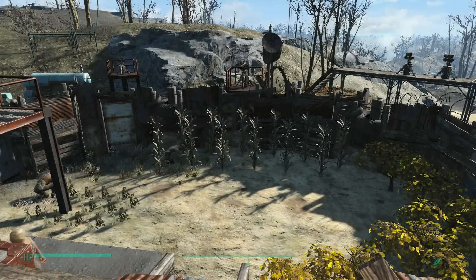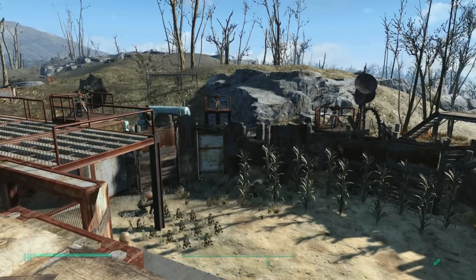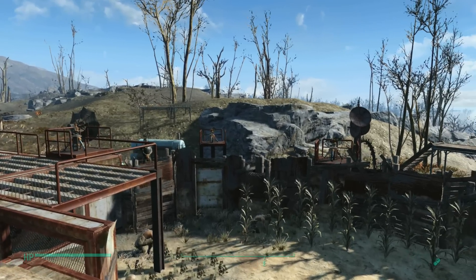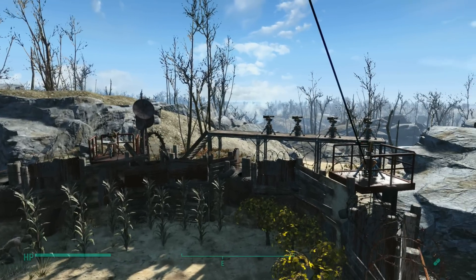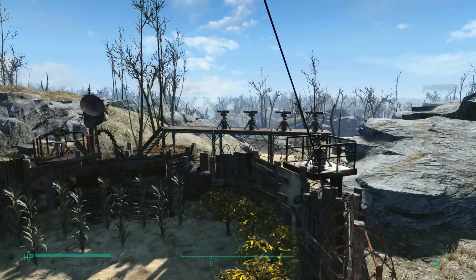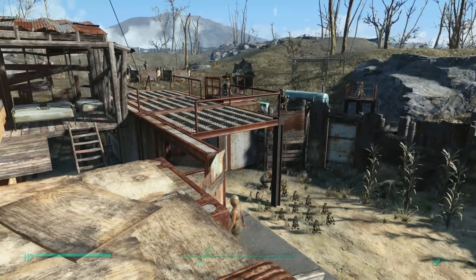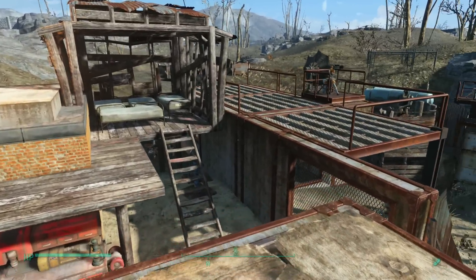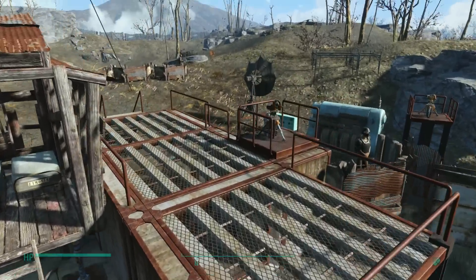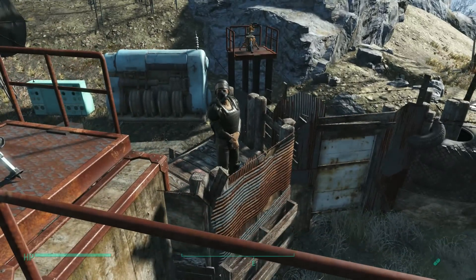Hello everyone and welcome to phase two of the Outpost Simone build. Here's what I've done since last time: I've attracted some more settlers, I've got some guards, I've got three prisoners in there. They're going to be working on crops because I don't at this point have the expanded settlement mats. I also added some turrets.